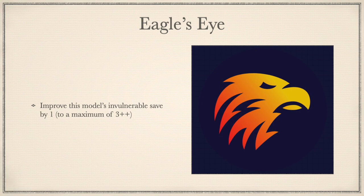On to the E's now, starting with Eagle Eye. Improve this model's invulnerable save by 1, to a maximum of 3++ invulnerable. Short, sweet, and devastatingly good — increasing your survivability in a game where 3++ invulnerable saves are increasingly rare. This is one of the best Custodes relics to take, and helps your expensive characters stay alive longer.